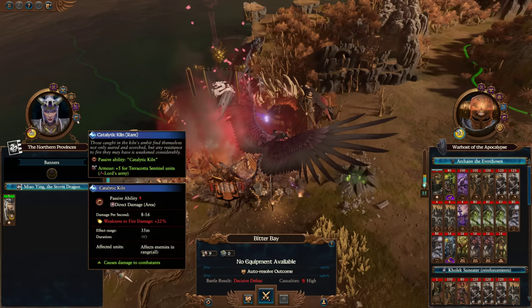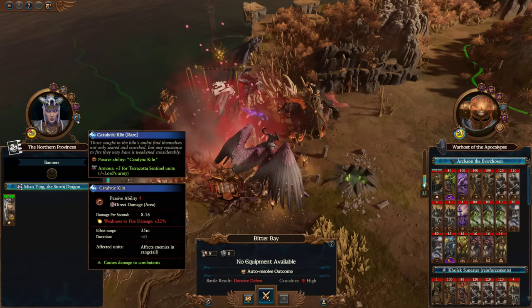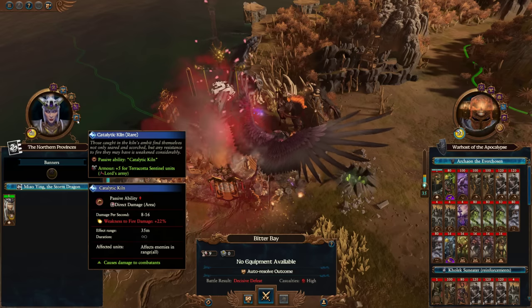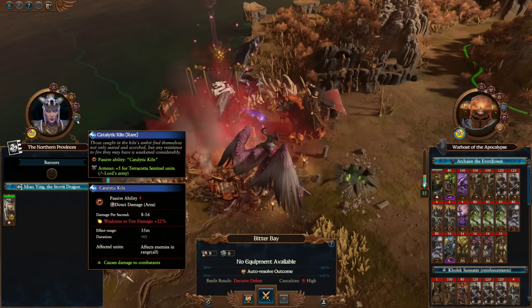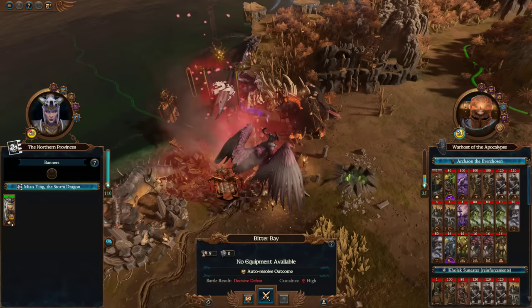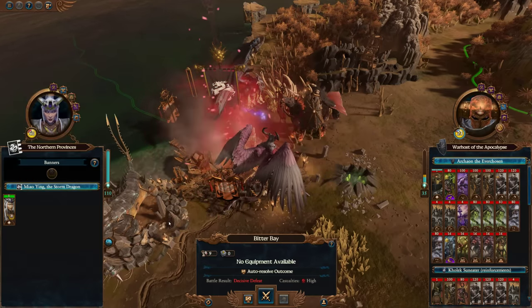And then we've got the Catalytic Kiln, which I didn't think was going to make much difference — but it does cause damage in an area around her, so she's basically a Mortis Engine as well. That's something Malus Darkblade doesn't do. And also the Great Celestial Banner, which you get through the tech tree, all providing huge amounts of ward save.